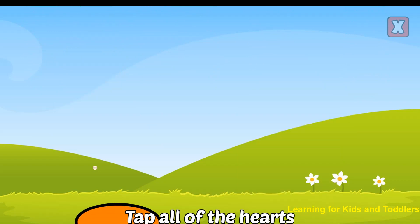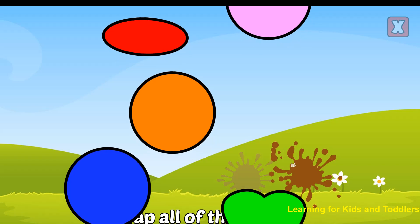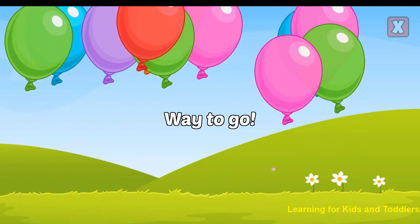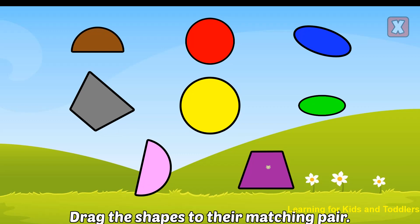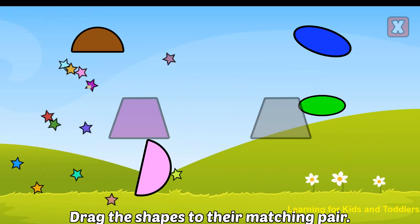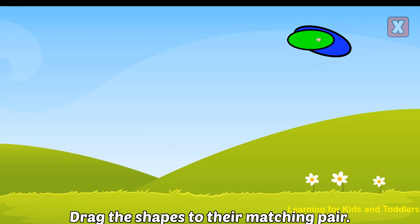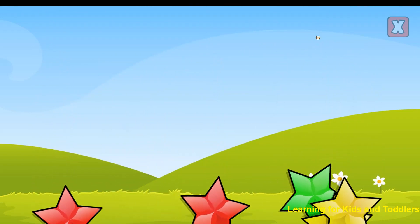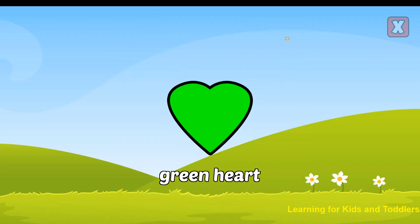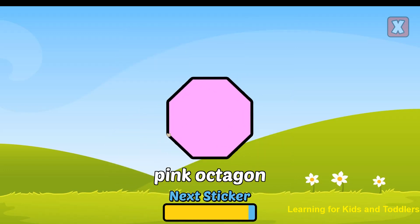Tap all of the hearts. Way to go! Drag the shapes to their matching pair. Circle. Awesome! Trapezoid. Nice! Semicircle. Right! Oval. Awesome! Where is the green heart? Correct! That's a green heart. Where is the pink octagon? Correct! That's a pink octagon.